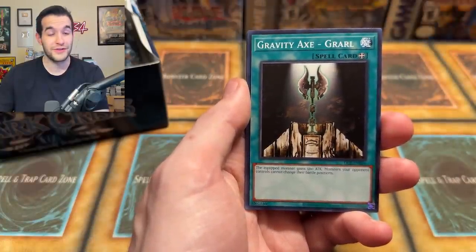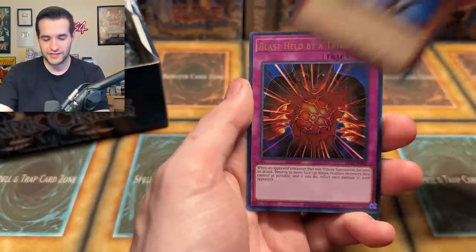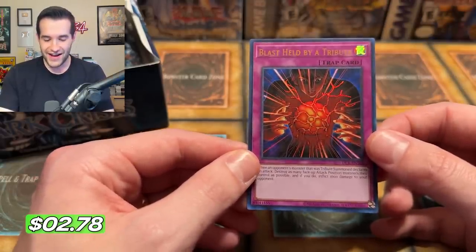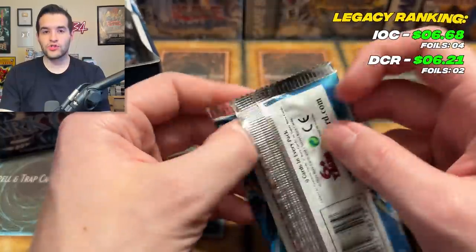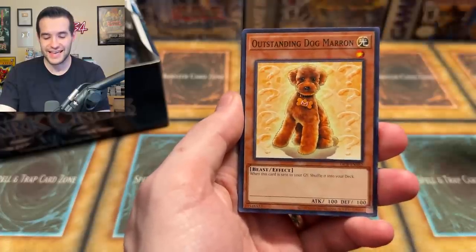Twin Long Rods — that's not the right card. Mephist. And Blast Held by a Tribute — Ultra Rare. We didn't pull an Ultra until the very end of the last video, so this is a lot better — a better start. We've already got an Ultra and a Super Rare. Is Dark Crisis going to be our best opening? That would be pretty crazy. I bet a lot of you guys did not pick Dark Crisis.